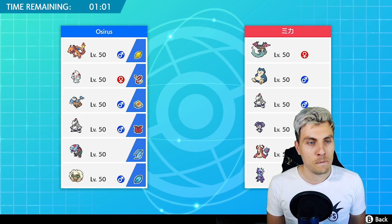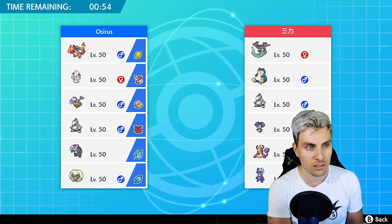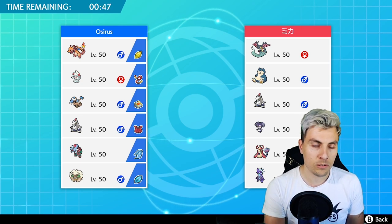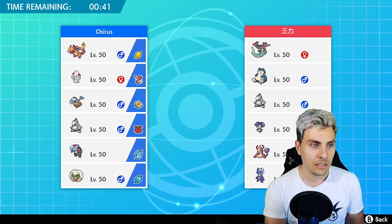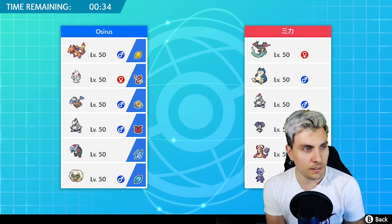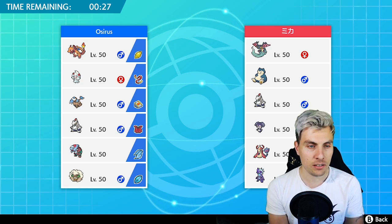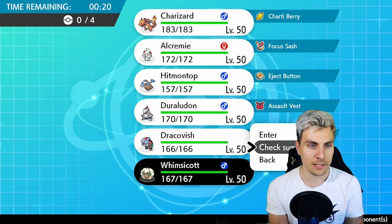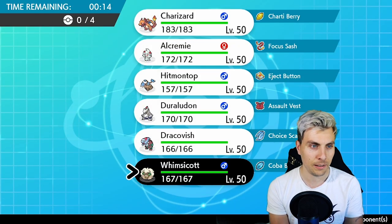This is a kind of interesting team. You've got the Snorlax and Indeedee combination — super scary, because you've got the redirection and Snorlax free to set up wherever it wants. That kind of makes Hitmontop a little bit useless here, and Decorate is just going to go into the redirection, which makes it difficult to get Charizard set up. Let me quickly look at Whimsicott — Safeguard, Fake Tears, Moonblast. Alright, we need to be super quick.